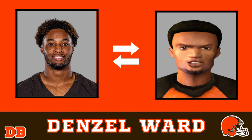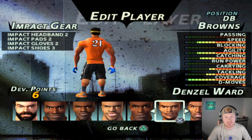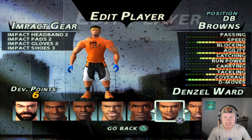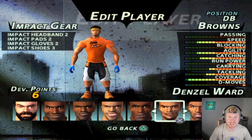At cornerback, we have Denzel Ward. I think this face compare is absolutely solid — the nose, the mouth, and if he just had a little more facial hair, this one would be perfect. He's rocking the Browns t-shirt, the black shorts with the orange trim, and the orange kicks. He's rocking the impact headband that's going to give him plus three coverage, some impact pads for tackling, and since he'll snag an interception or two, we threw on the gloves for catching.